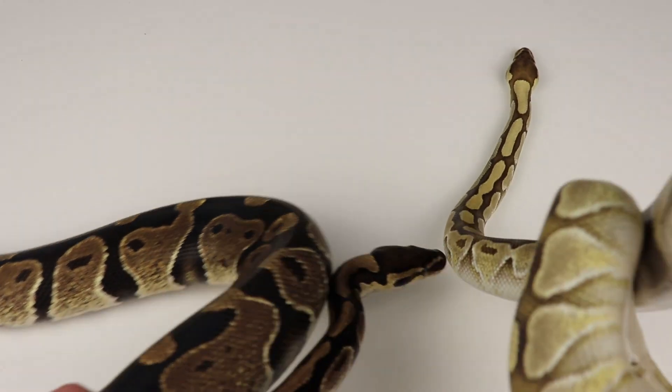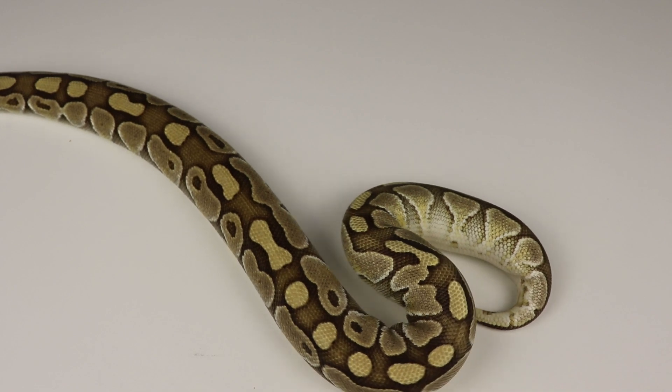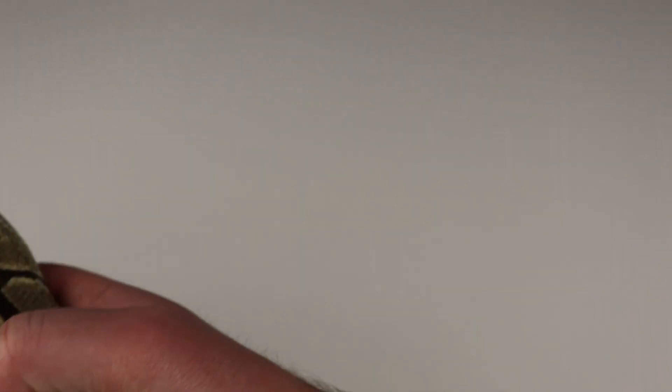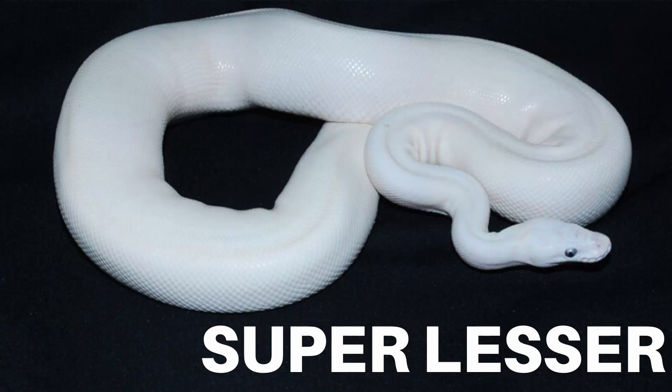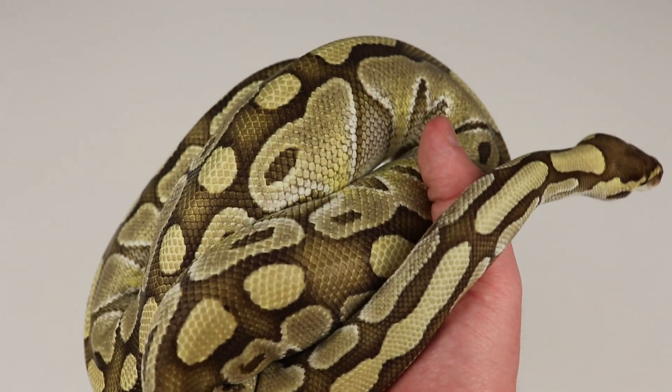Now, one of the cool things about the lessers — and I'm actually going to talk about the super form in today's video — is that when you breed two of these guys together, the super form of this gene is what is needed to produce the blue-eyed leucistic ball python, the blue-eyed Lucy. When you breed two of these guys together, you're actually going to get a completely white snake that is going to have blue eyes. Lesser is very far from a normal, and most people aren't going to have a problem identifying this compared to a normal, just because of how different it is.